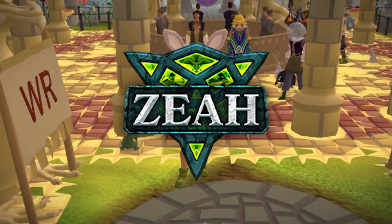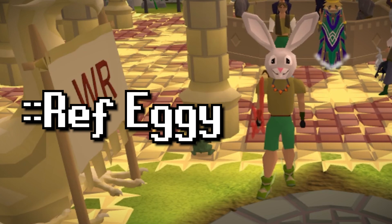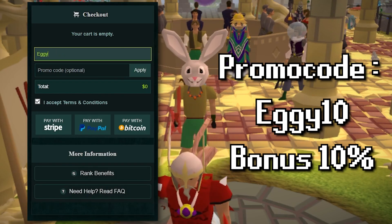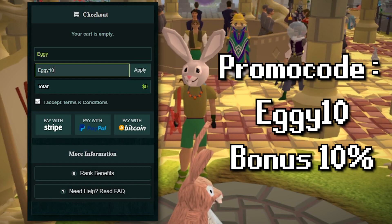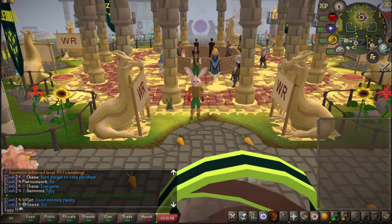Real quick, if you guys do want to come check out ZEA, the link will be down below. Upon arrival, if you are new, make sure to type KoneKoneRef and MyNameEggie just like that for a huge starter pack. If you guys are donating on ZEA, make sure to use the promo code EGGIE10 for a bonus 10% on top of your donation. ZEA is by far one of my favorite servers out there. Link down below.